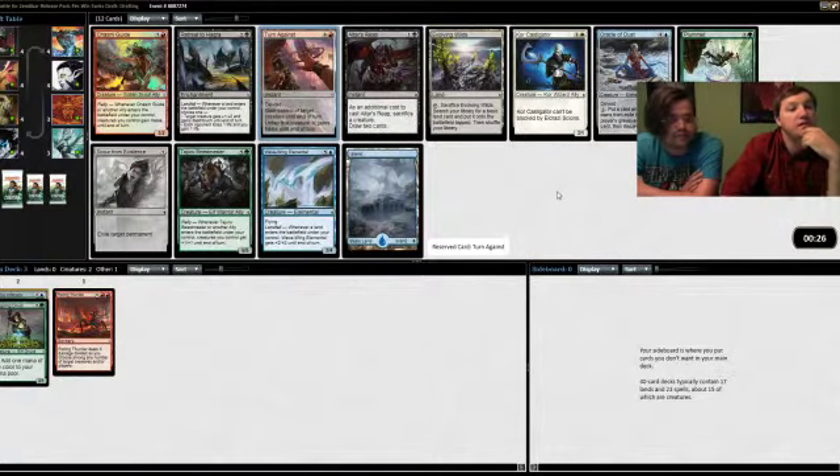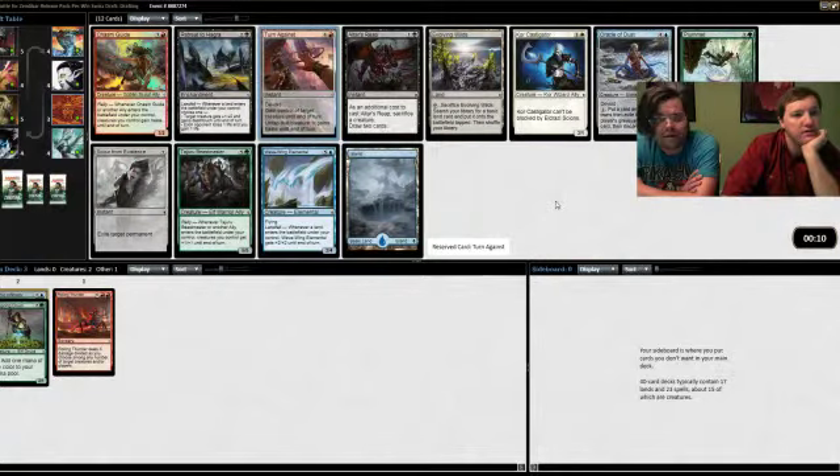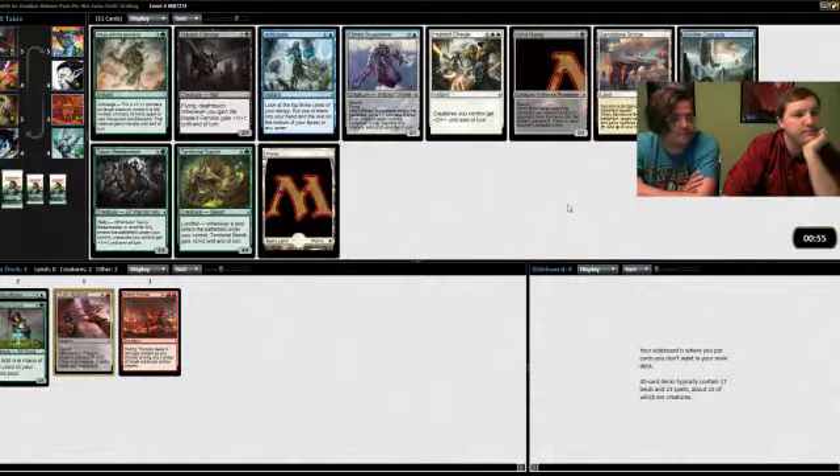There's a good ally — Tajuru Beastmaster is a decent ally. Turn Against is the best card, this pack is not very good. It's between Turn Against and Scour from Existence. I would rather take Scour because I'm trying to force Eldrazi, but Turn Against is a better card if we don't get to play Eldrazi. It's probably a better card even if we do — living to your eight drops is easier when you have five drops.